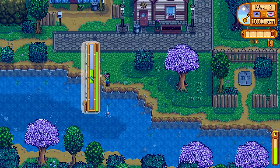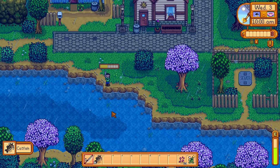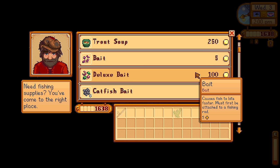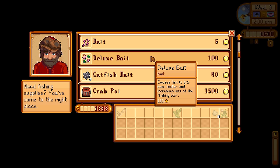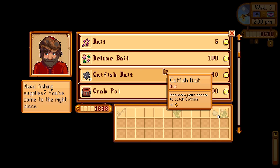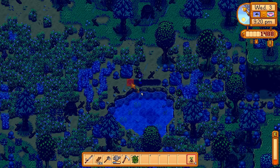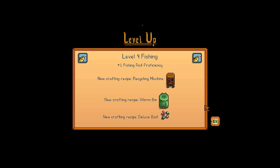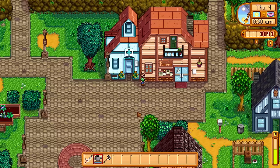Catfish are probably still one of the most profitable fish in spring. Willy also has deluxe bait which makes the fishing bar bigger and fish bite faster, but it costs 100 gold apiece so I'll hold off. Later I put down some rice shoots for extra money since I don't have to water them. I pull up an eel and get level 3 fishing. Level 4 gives me the worm bin, which used to be level 7 or 8 — nice to get that early. Level 6 fishing gives me a bait maker and a sonar bobber, both extremely useful fishing tools.